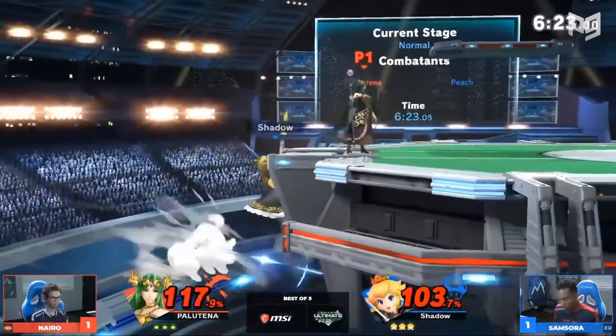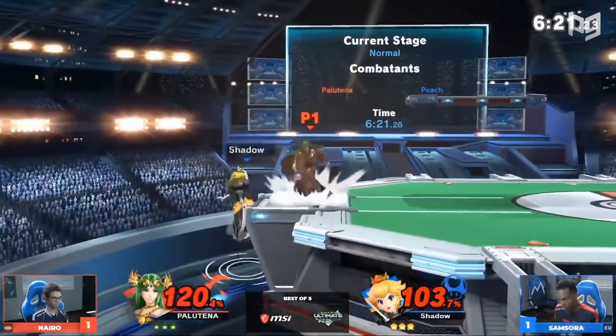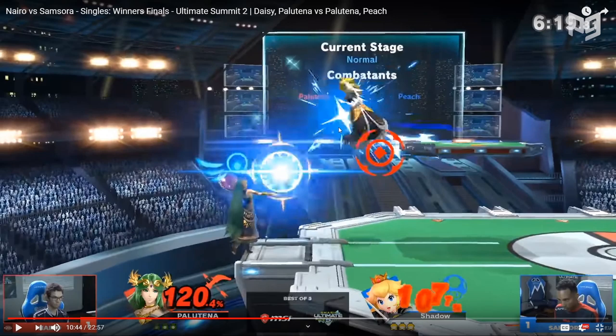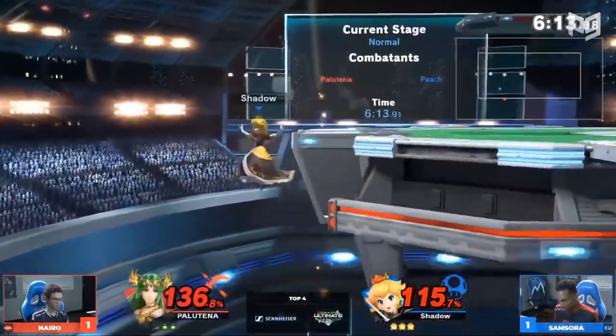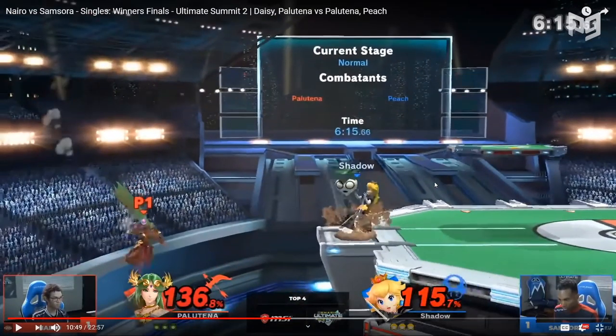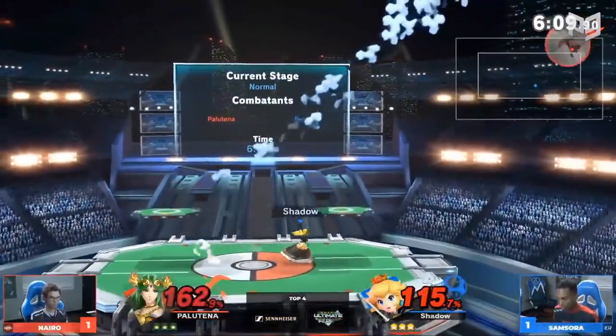Good turnip. Nairo tries to pivot grab twice and misses it both times. Back throw on Peach at the rage Nairo has and the percent Samsora's at could very well take the stock, so kind of unfortunate for Nairo. Nairo is a little stubborn — he keeps going for the grab instead of other options. Samsora now you can see why he probably opted for that forward air in the previous edgeguard, because Nairo pulls out a tech. Surprised that didn't kill honestly — good tech from Nairo to stay alive, and he survived with good DI.